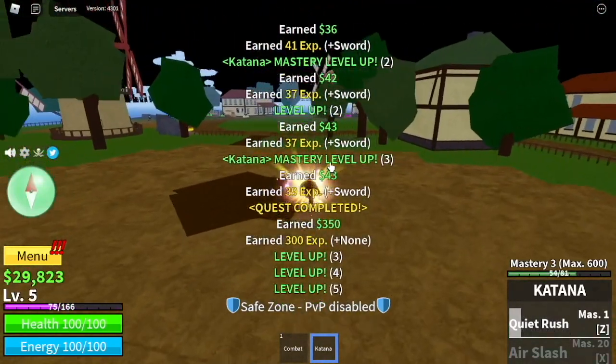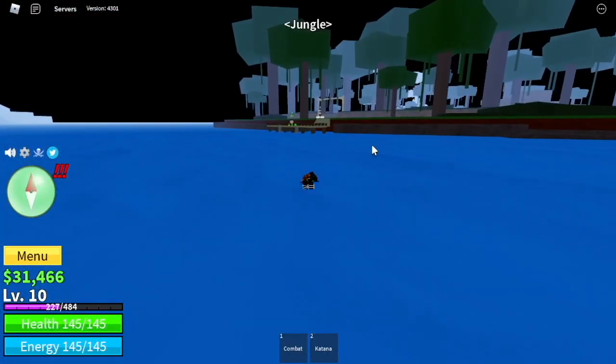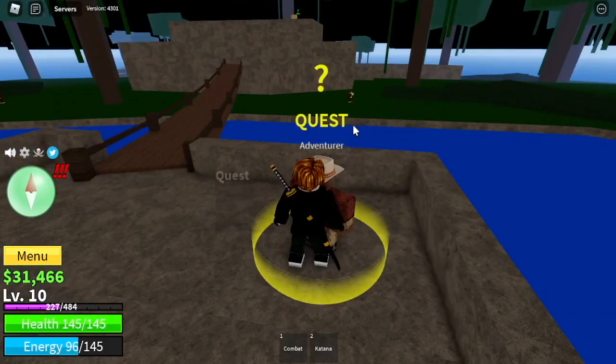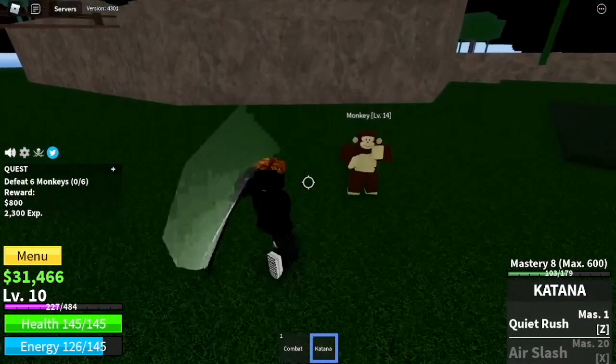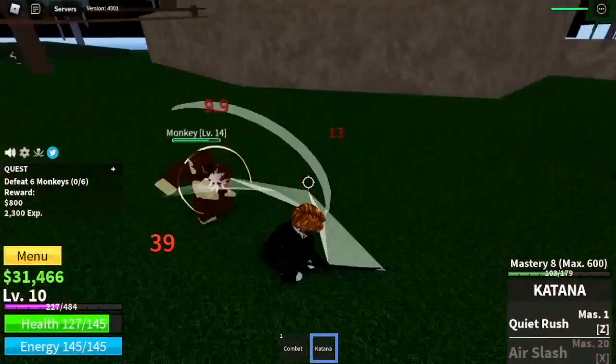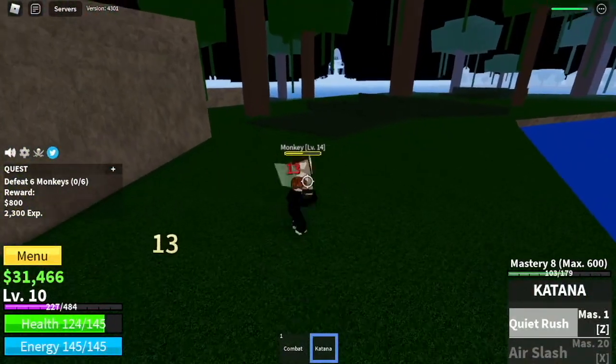We can now move on to our next island, and that island is the Jungle. We're gonna start with the Monkeys. I suggest you defeat them one at a time, because they're kinda far away and our energy so far is kinda low. But if you want, you can also lure.